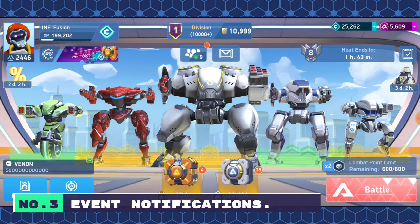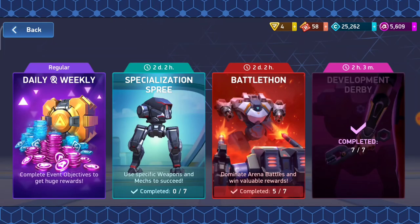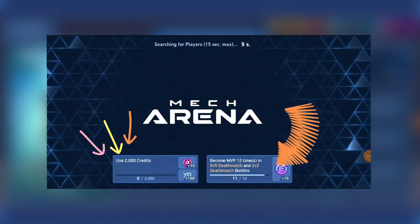Number 3: Event Notifications. To decrease the number of pop-ups upon game start, they've removed pop-ups for recurring events such as Development Derby, Battle Thon, Specialization Street, etc.